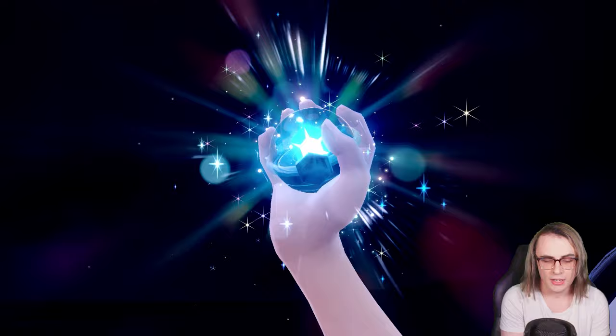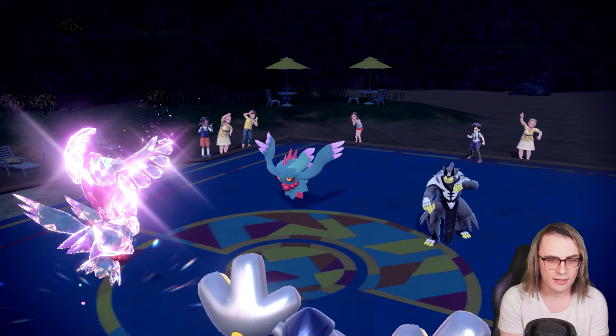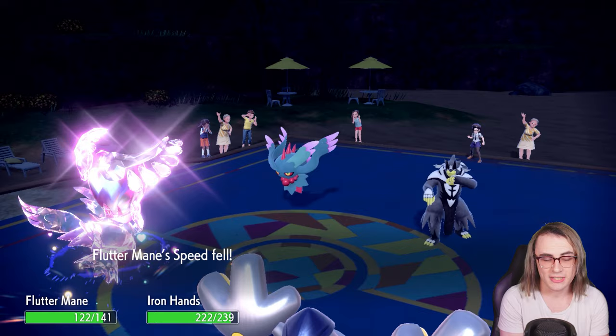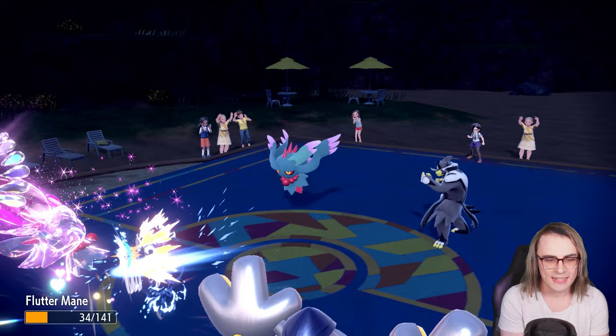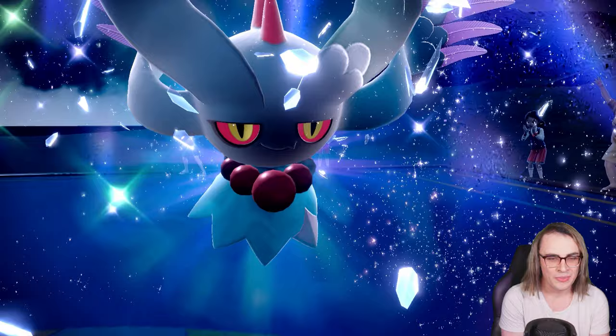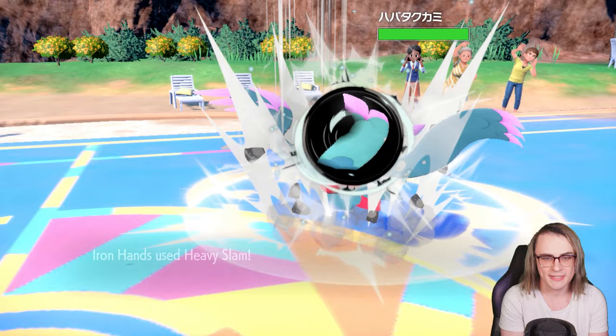They didn't Tera Fluttermane, which is good — no defensive Tera for a Water resistance. Icy Wind is actually pretty terrifying. That'll probably claim a kill on my Fluttermane, and Surging Strikes — yeah, my Fluttermane goes down. That did shockingly little though — from full health we actually probably would have survived that hit, which is insane. I can still muscle past Urshifu thankfully, since it's non-Scarf. My Ogre Pon should be able to outpace it, and they can't drop speed anymore with Fluttermane gone.